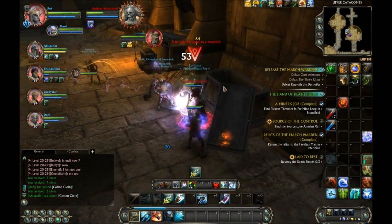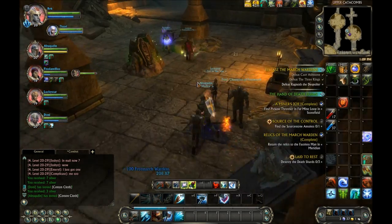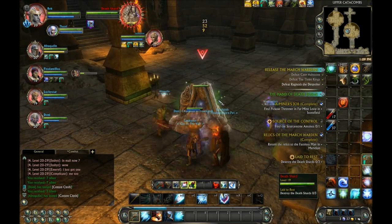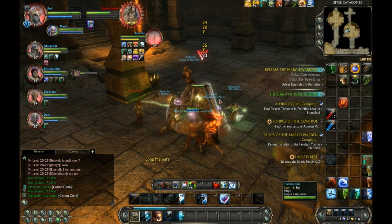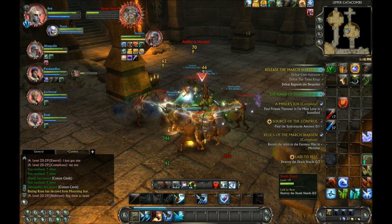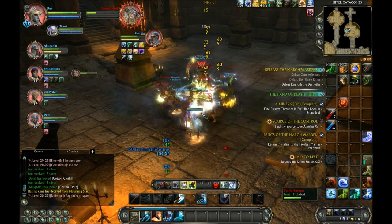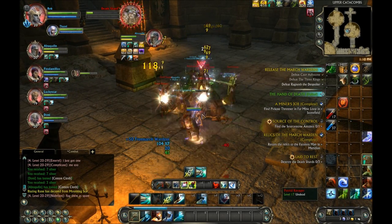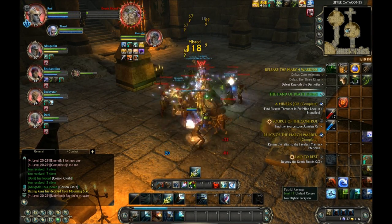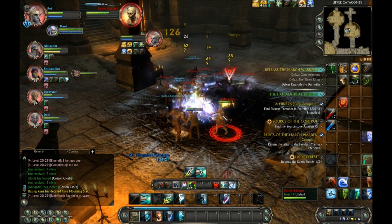Now what we're going to start encountering here in the second part of the dungeon is a couple weird mechanics. First of all, you'll see these little piles on the ground like this one right here that we're starting to attack called Death Shards. Death Shards, once you start to attack them, start to spawn all these enemies as you're seeing right now. And I see all those enemies and I decide to go crazy with my AOEs, which is kind of what you need to do. Because if you just ignore the fact that those are there, they can overwhelm you pretty handily.